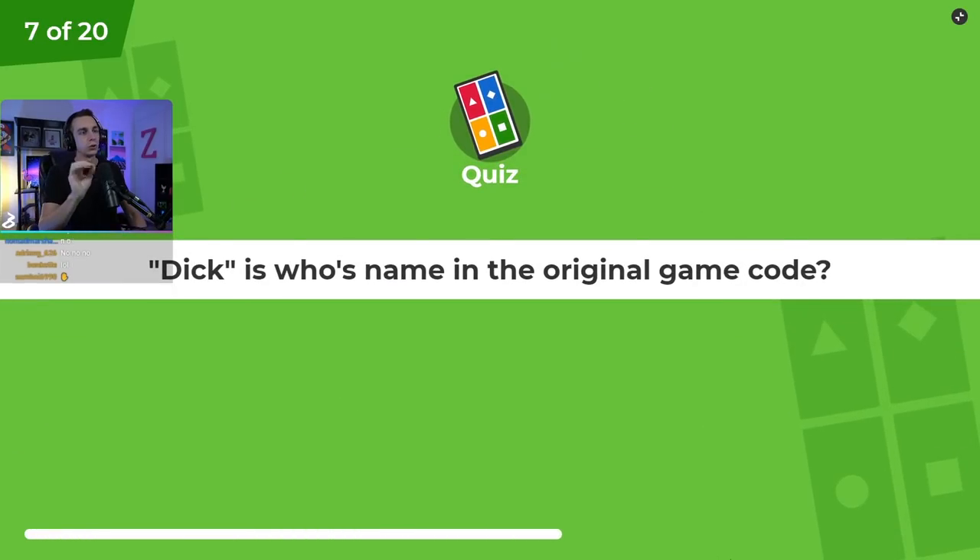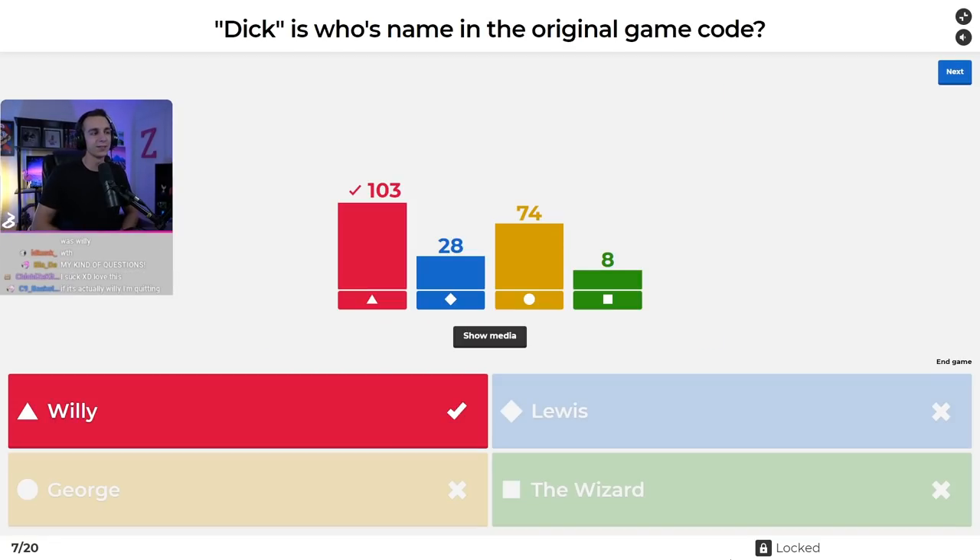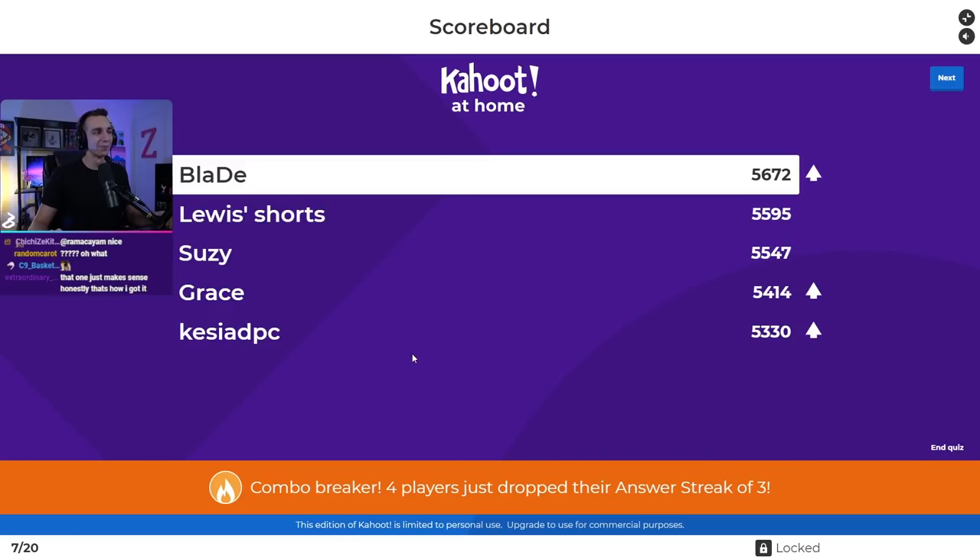Question number seven: Dick is whose name in the original game code? Was it Willie's, Louis's, George's, or the Wizard's? That was Willie's original name. In the first Kahoot, Josh was the original name of Alex, and Dana was Penny's original name. Blade gets into first place on the code-based question — of course. Susie, Grace, and Kessia also in our top five.